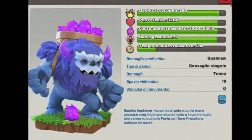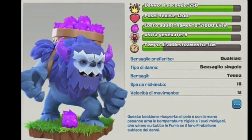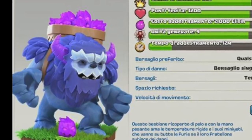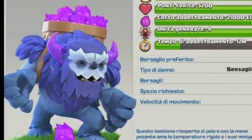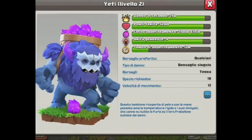That's a rough Google Translate, obviously not perfect, but it gives us an idea of what the Yeti will do. Basically it carries these elixir blobs, and if the Yeti takes damage, the blobs come out. I assume they might drop rage spells or do damage themselves — either way, I think the Yeti is going to be a very cool troop.